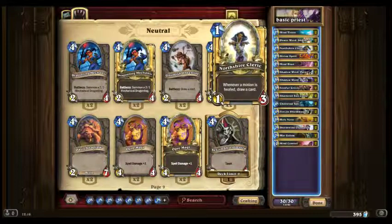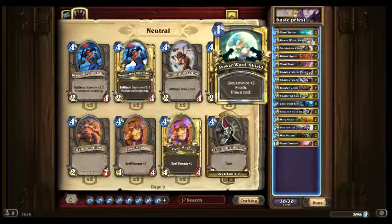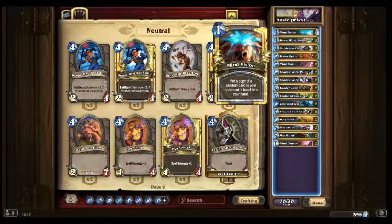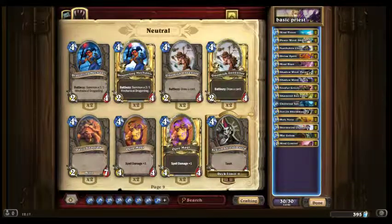Northshire Cleric is an incredibly good card, especially if you can keep it alive — every time you heal a minion, you draw a card, and that can be your minion or the opponent's. Power Word: Shield draws a card and gives it 2 health, going with that theme. And Mind Vision steals one card from your opponent's hand. There's another stealing card called Thoughtsteal — that's a common — which steals two cards from your opponent's deck. Very good for fighting.